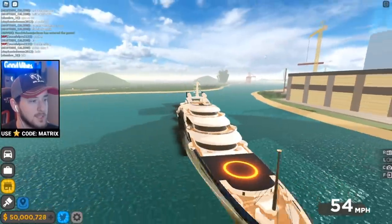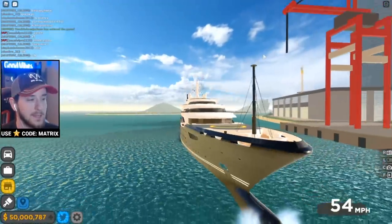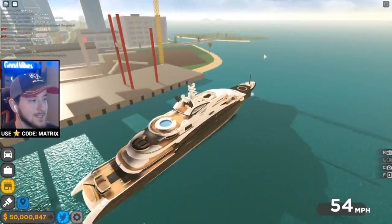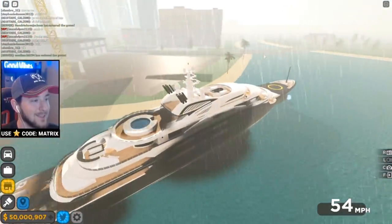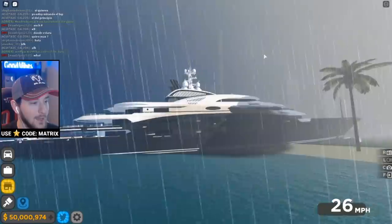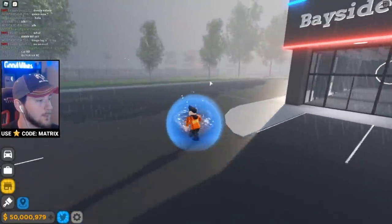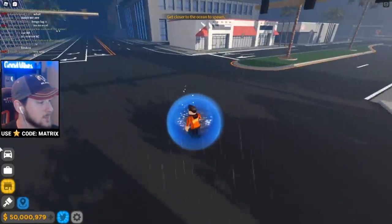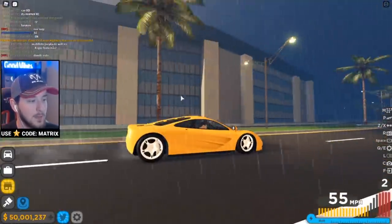I think the best thing about the yacht is probably just to get a good view of the city. Other than that, you could just use a helicopter. This isn't really worth the money — please don't spend 50 million on this. You could buy almost every car in the game for that price. It's raining, which is also a new feature. Let's see if we can take this thing on land — but when we try to spawn the yacht near the spawn it says 'get closer to the ocean to spawn,' so there's a way to prevent that. That would have been hilarious though.